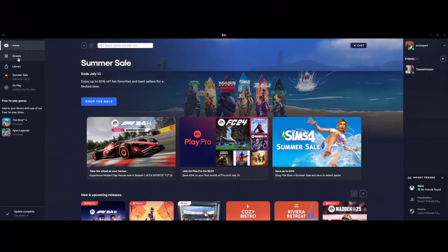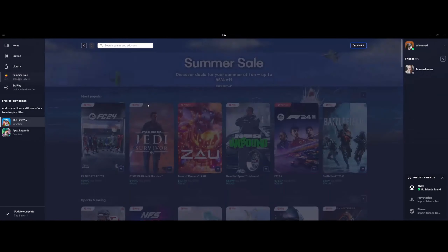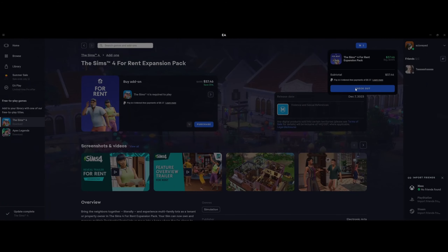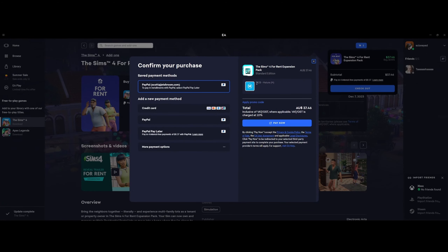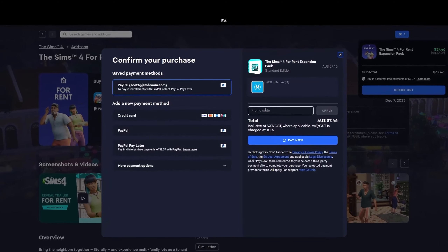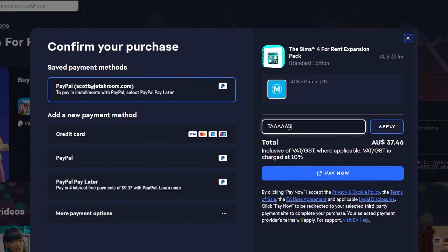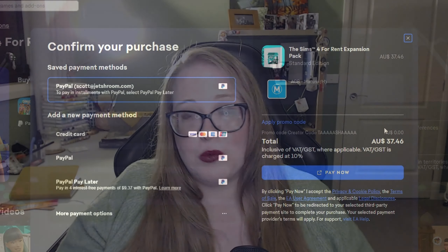If you guys are planning on purchasing the new pack Lovestruck for The Sims 4 via the EA app, you can use my code TASHA with five A's on either side. This will give me a portion of your purchase at no extra cost to you — a great free way to support a smaller creator like myself. It allows me to continue making this content. I'll have that in the description box below.